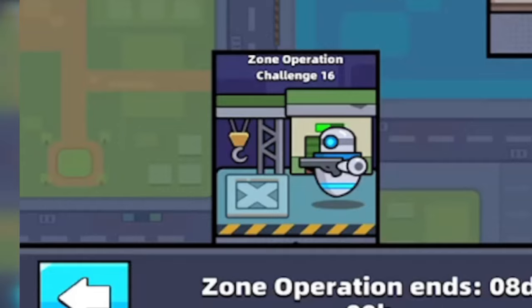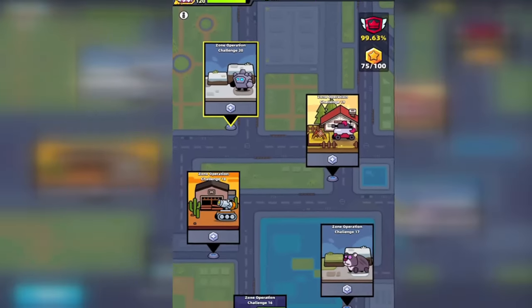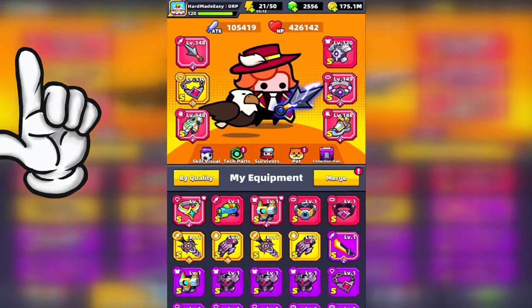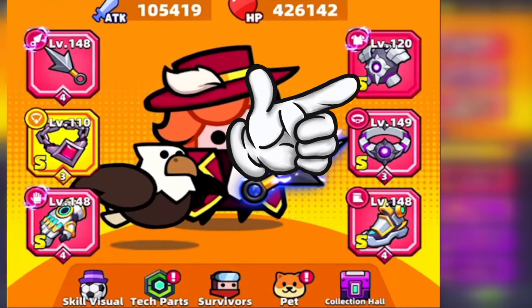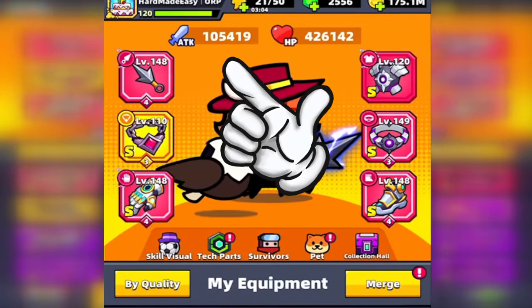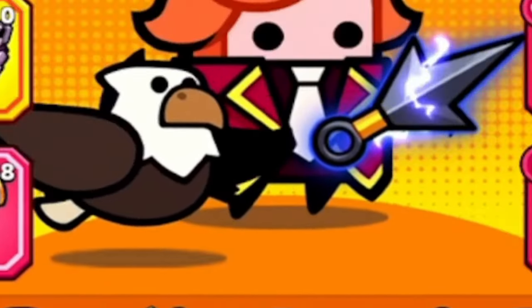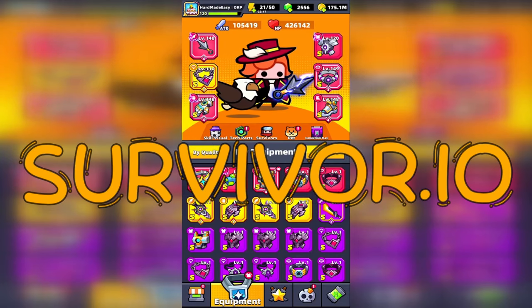Hi there, full gamers and viewers, I'm Tommy, this is Hard Made Easy. The last zone operation challenges have finally been released and this is how to clear them to get the last perfect challenge emblem. I will mainly use the death walker build for these challenges — the red armor of Quietus and Voidwalker emblem. For some challenges I may customize my setup, and when I do I will walk you through what I changed and why. Remember to like and subscribe for more useful Survivor.io tutorials.